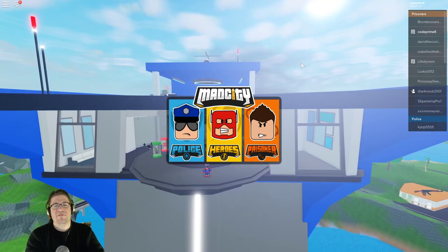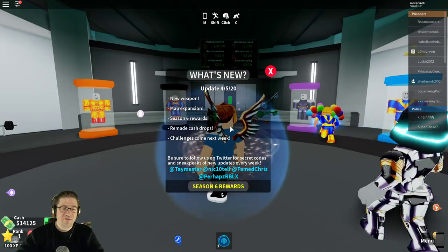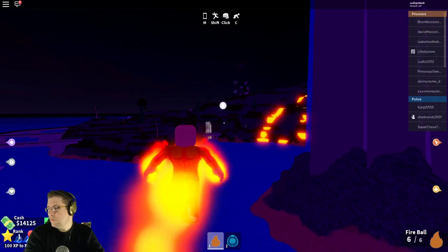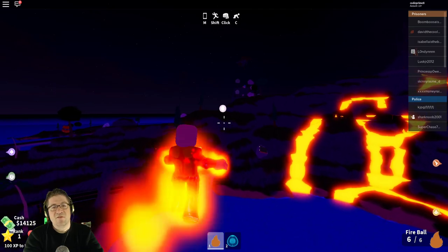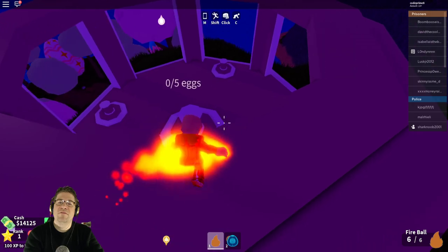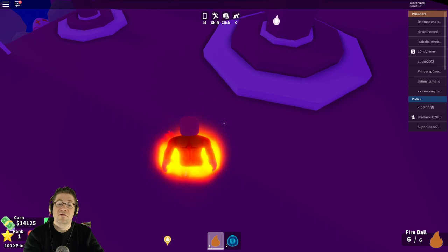Right off the bat, it looks like a normal game of Mad City. I'm going to choose Hero just so I can fly around and get around a lot faster than normal. I'm grabbing the Inferno so I can fly. And it looks like there's an icon marking the actual egg itself, so just follow the icon to the egg. It looks like we're going to have to search around for five of the eggs and put the eggs on the pedestals to retrieve the egg.